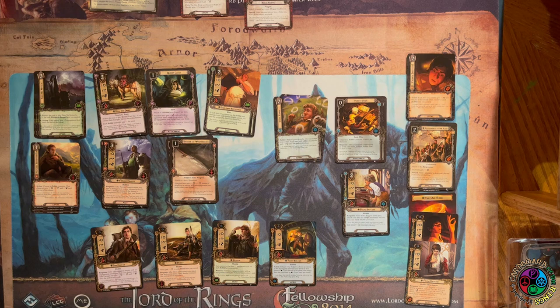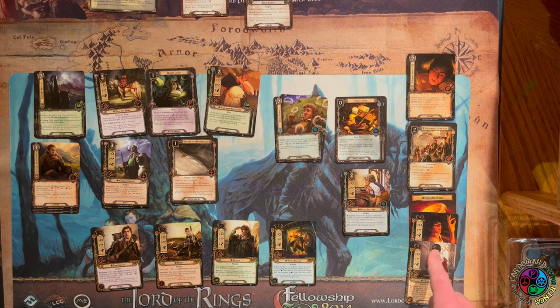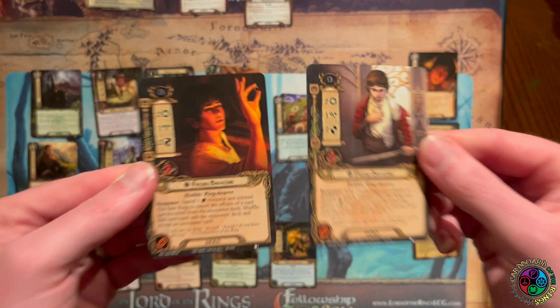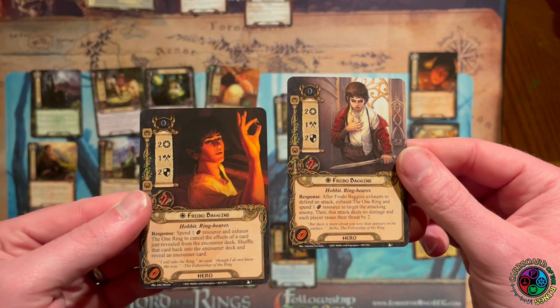Let's talk hobbits — we have lots of hobbits. We are given four hobbit heroes that can be used in any of your deck building, no matter what quest you're playing. The Frodos — plural — can only be used when you're playing the saga expansions because they have the Fellowship sphere. They also have the Ring Bearer trait, so they can hold the One Ring. You can use either Frodo for any saga quest that requires a Ring Bearer.